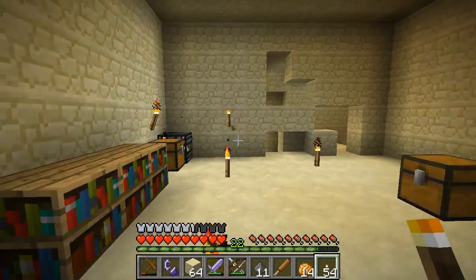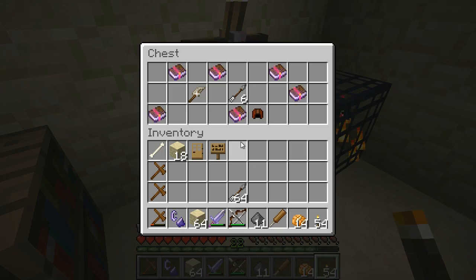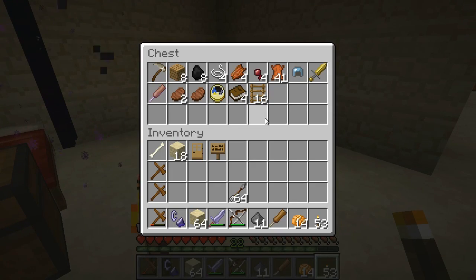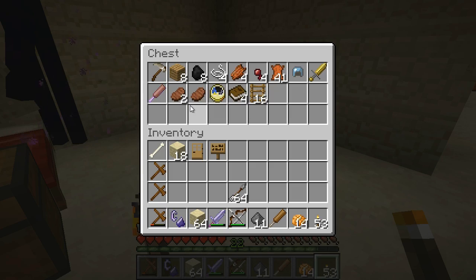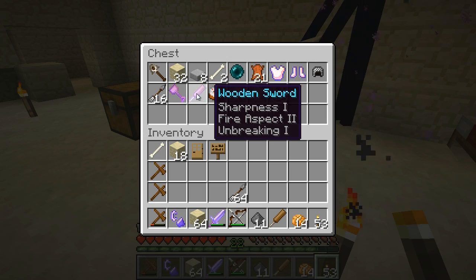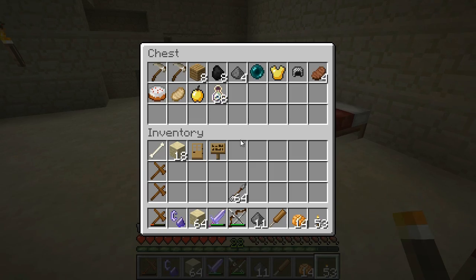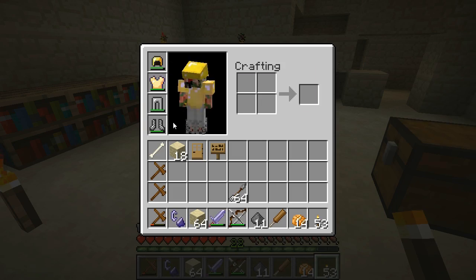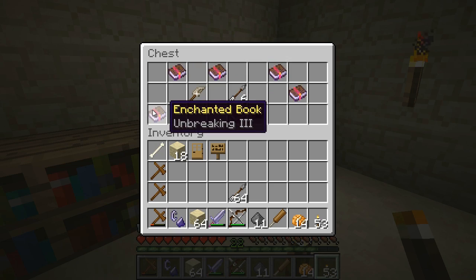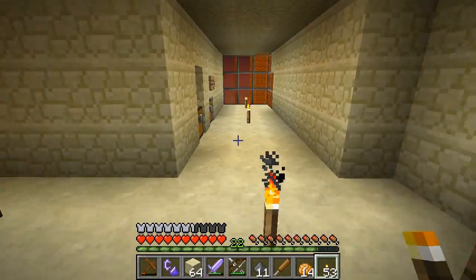So we've got three creeper spawners to make a grinder out of for gunpowder and possibly experience. Okay, we're gonna look at those in a second. Man, there is a lot of supplies here. Let's just look through these briefly — Sharpness, Fire Aspect, Unbreaking; Efficiency, Sharpness; bottle of enchanting, more armor, leather, more supplies than you could shake a stick at. And my armor is doing just fine. Okay, let's look at this: Projectile Protection, Blast Protection, Feather Falling, Fire Protection, Thorns 3, Unbreaking 3 — no actual protection. No enchanting table, so we're gonna save these three creeper spawners to make a grinder out of later.